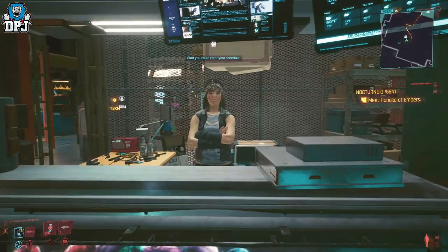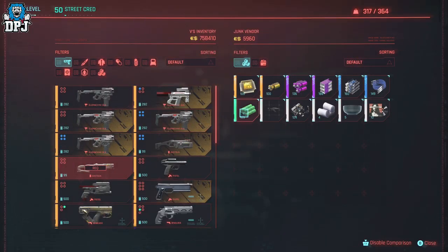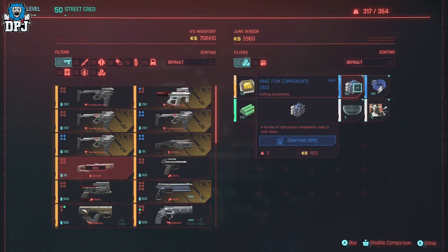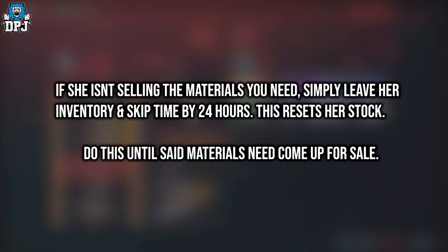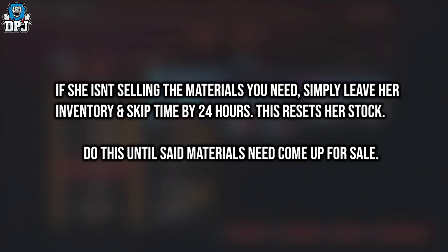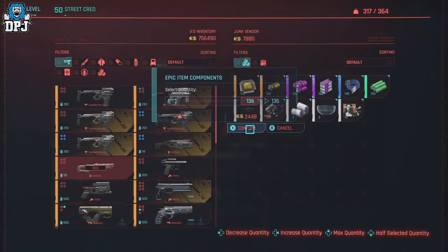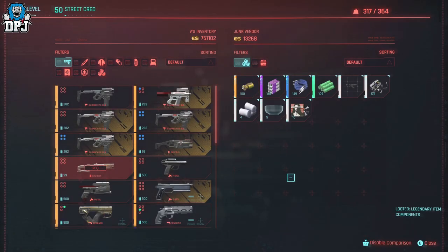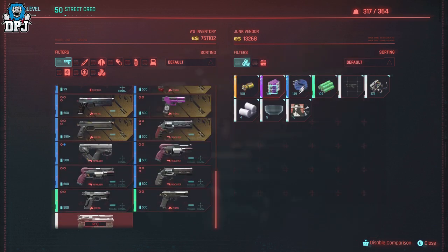Come over and speak to her. You can see she's selling the items I need — all three types. I'm going to buy all of these because I've got the money to do so. If you haven't got the money, don't worry — buy as many as you can, but make sure you buy a good portion of each. I've got the items I need. If you're crafting a legendary or a rare, make sure you buy what you can of the material you need.